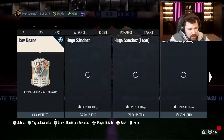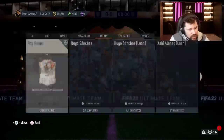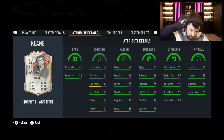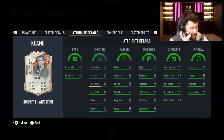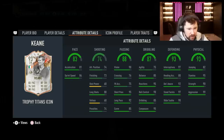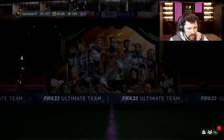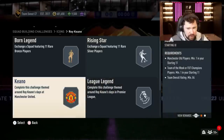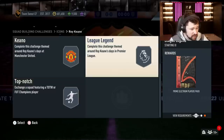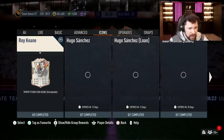What do we got in upgrades - Roy Keane! He looks sick. Four star weak foot - that's nice, medium-high work rates, 511. Reasonable pace, really nice dribbling, great defending and physical, really good passing as well, and the four star weak foot. What is he gonna cost? A bronze and silver squad - 84 with an inform, 86 and 88 with an inform. That's not even bad, that's legit for me.